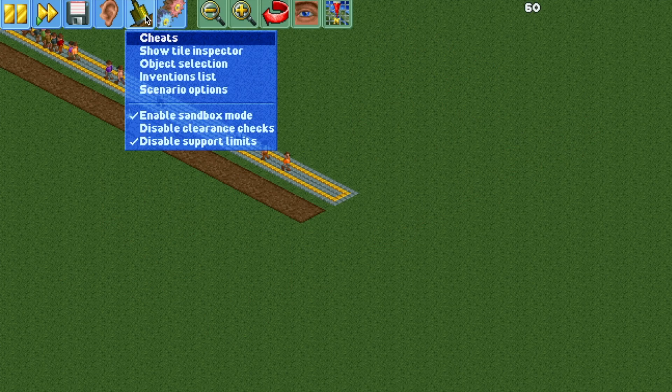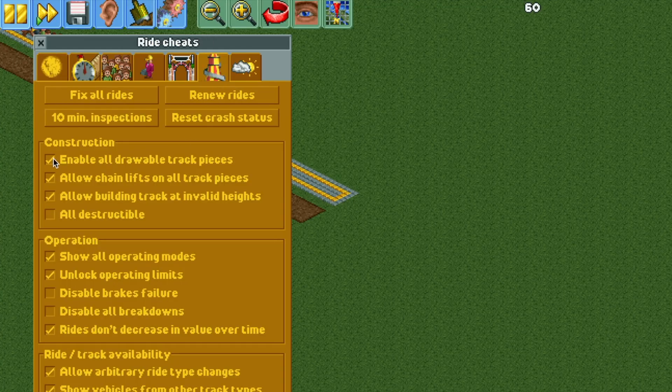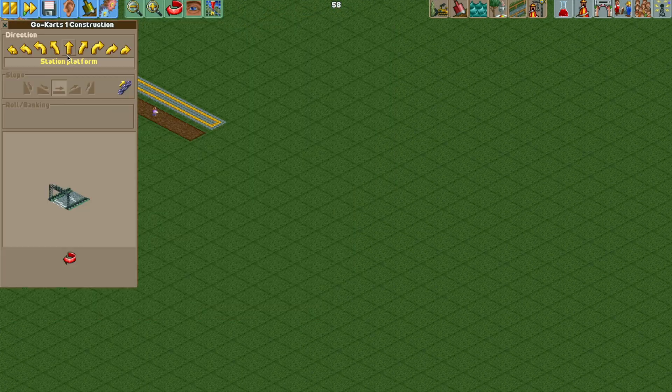To access these track pieces you need to open the cheats menu and make sure that under the ride cheats you have 'enable all drawable track pieces' turned on. And now let's give it a go.